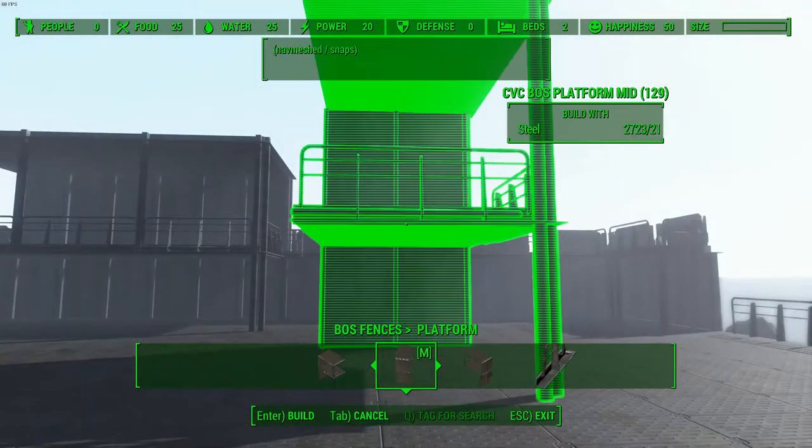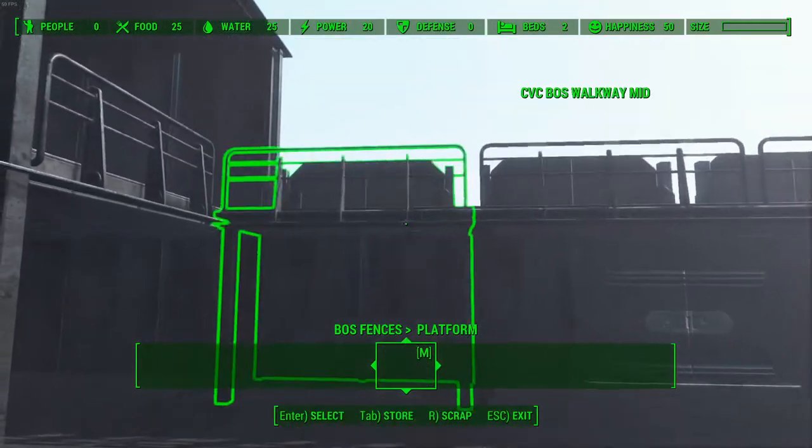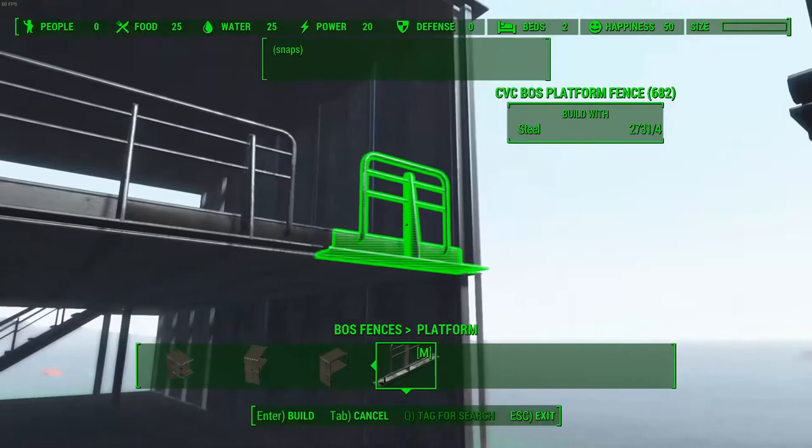The next category has the platforms. We have the left side, the right side, and the center piece, as well as a railing which you can use to stick right there to cap it off if you don't want a walkway coming out of it.